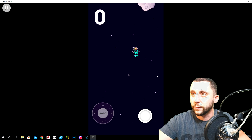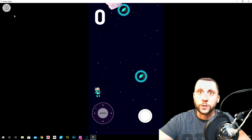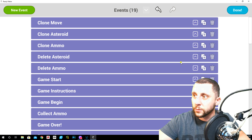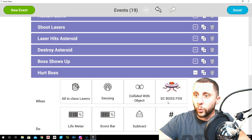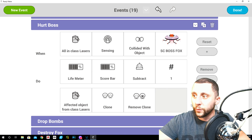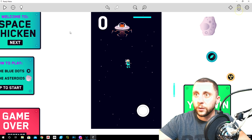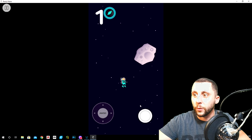Let's see if we can shoot an asteroid — you get a bang sound, which is perfect. Now let's do one more. For hitting the boss, find the hurt boss event: when a laser senses a collision with a fox, his life meter goes down by one, the laser removes, and then we add arrow sound explosion two and play sound. Hit done.